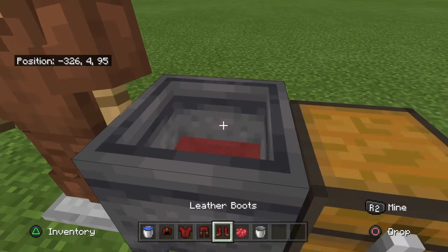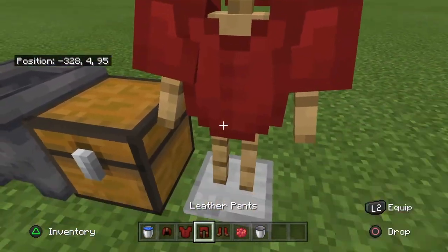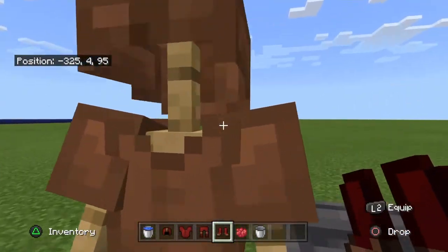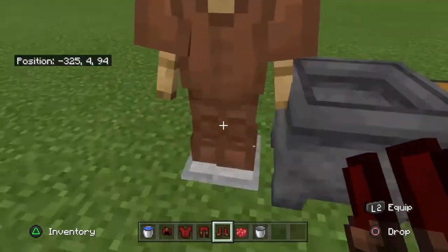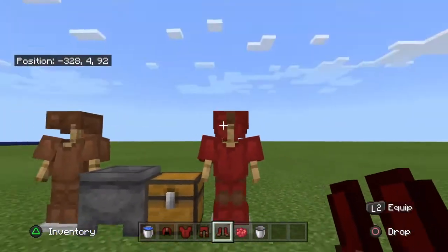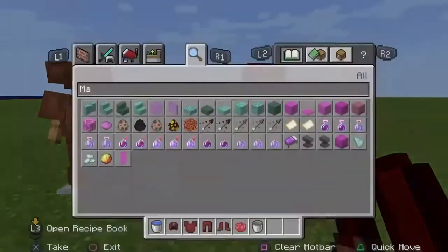You then left click the dye into the cauldron to get red dye or any variation you want. Then if you take plain leather armor and dip it in, you'll get red leather armor. You can do variations of all the colors that you want.